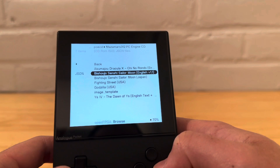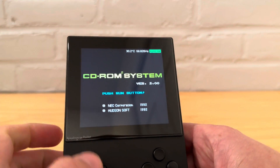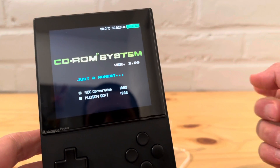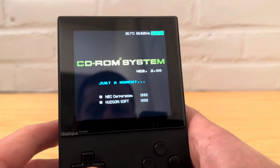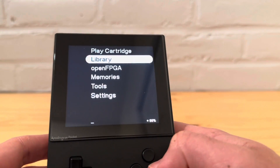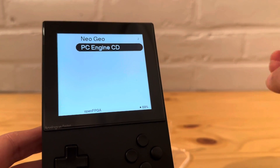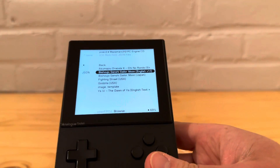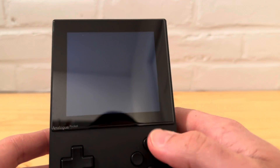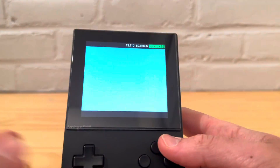I did have another error with the Sailor Moon game — specifically the English patch version. It wasn't a hard error, you just get stuck on 'Just a moment' indefinitely. I left it for a couple of minutes and it never moved, so the English translation might be causing the issue. Also worth noting: they highly recommend using exFAT for your SD card, not FAT32 — you'll run into errors with FAT32.